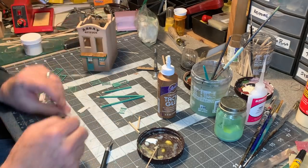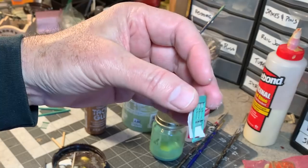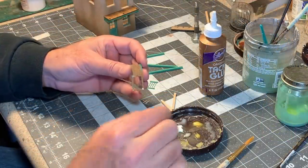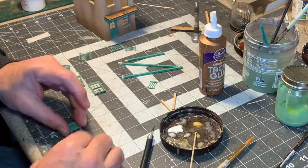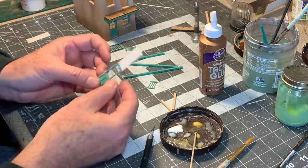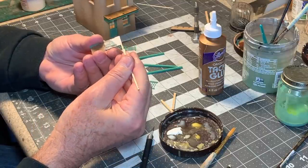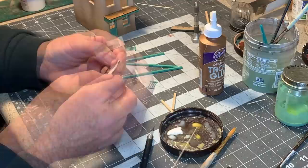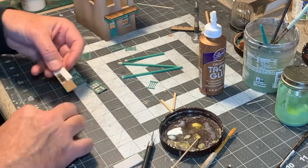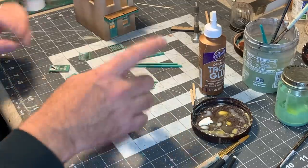I'll put them at a bit of an angle — there's a little reveal there. For the one that goes on the side window, I've positioned the curtains so they're blowing out the window a little bit. On the upstairs door, I want to have a top curtain, which you often see. These go behind this top curtain. Now I can fit all of these in their respective openings.